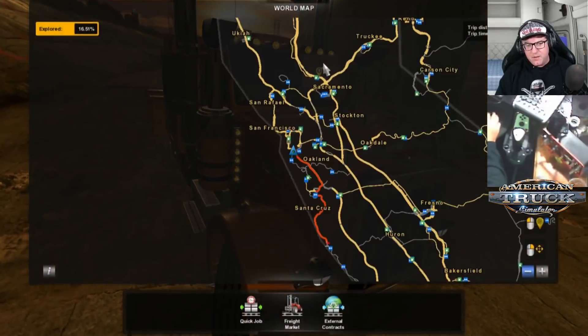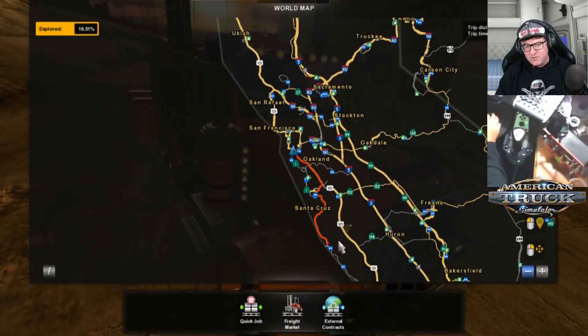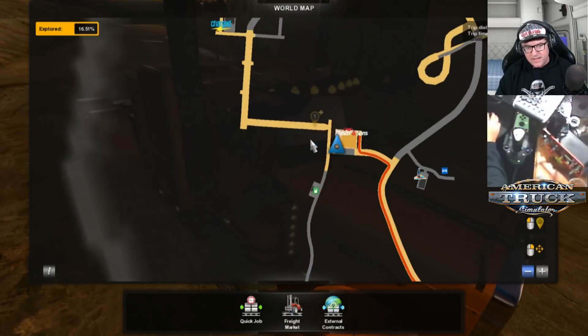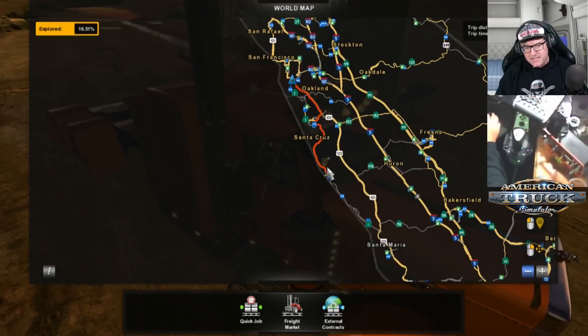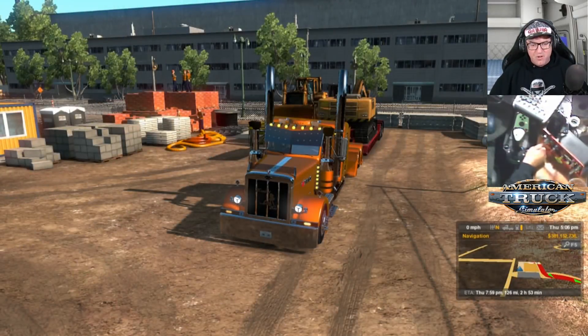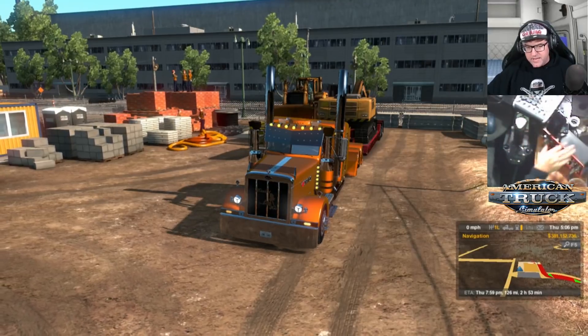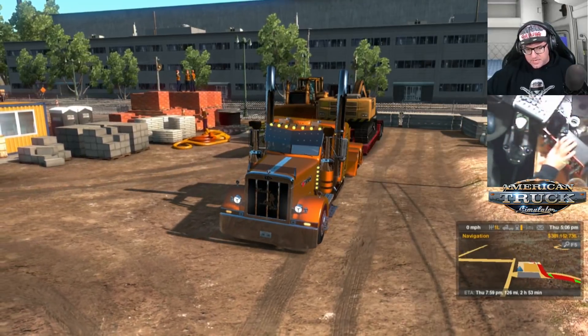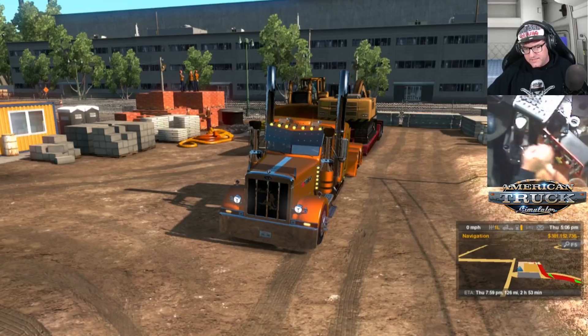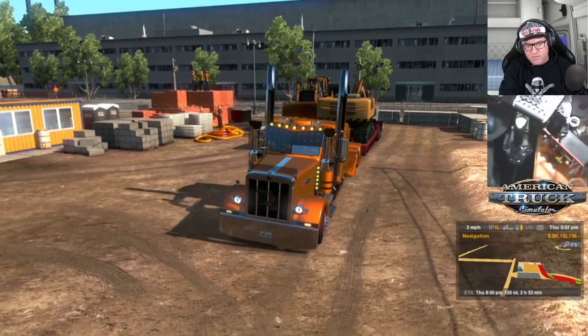So where are we off to today? We are going back to the mudslide, starting at the same place in San Francisco where we dropped off our last load, and we're going straight back to drop off a digger. That should be pretty straightforward and simple. So let's get on the road and get it done. Doing our tug test — there we go. Make sure that trailer is attached, and then off we go.